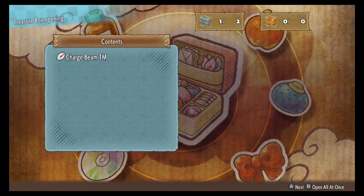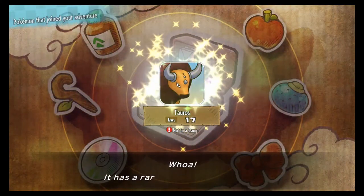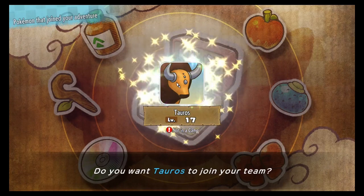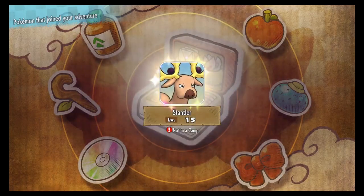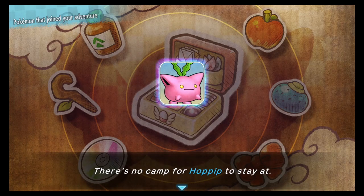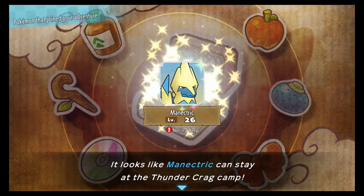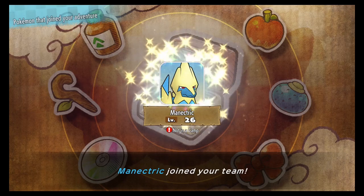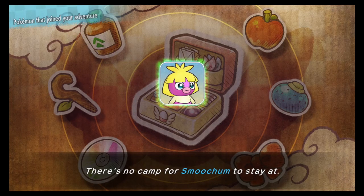We got Charge Beam and a bronze dojo ticket that we don't care about. Yes, we'll take a Tauros. Yes, we'll take you too. Still got that money. I actually feel better now having a Manectric because that means I can swap out Zaps.